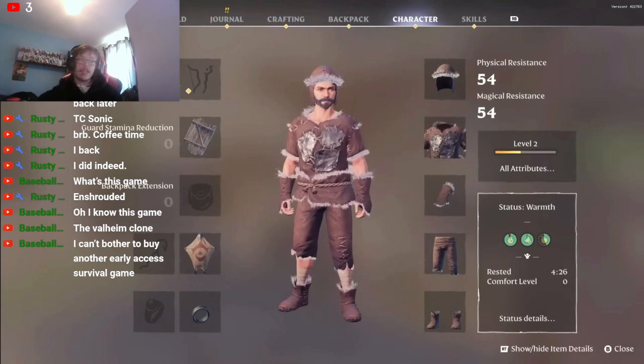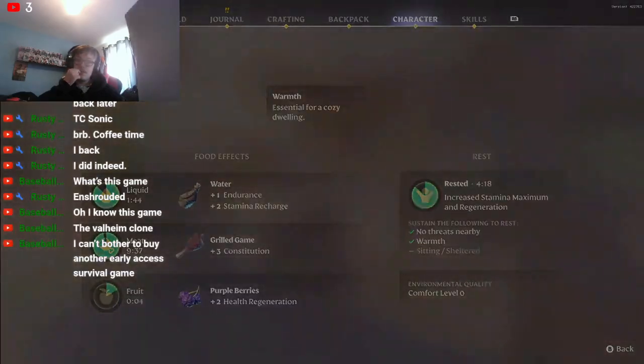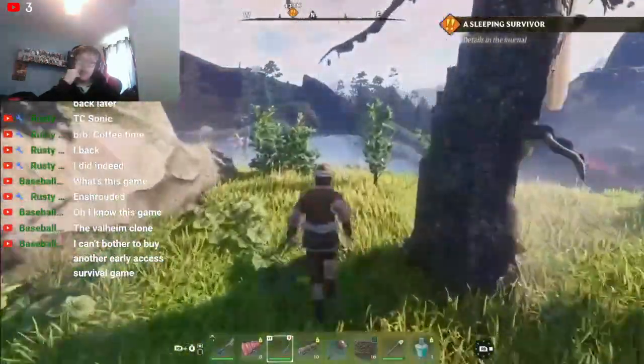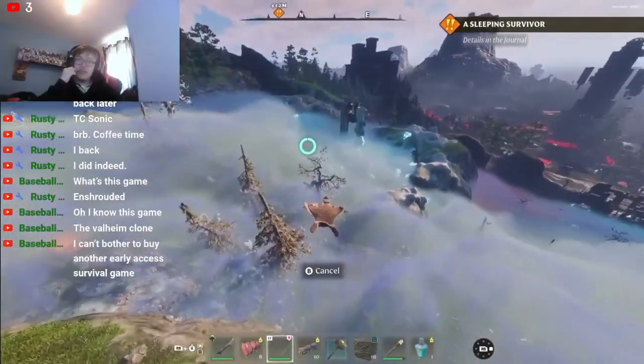Check your status tab to see what effects different types of food have on you. You can also see if you are well rested or if there are any negative effects such as being cold or poisoned.